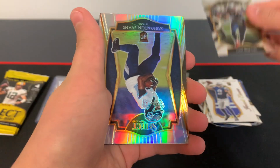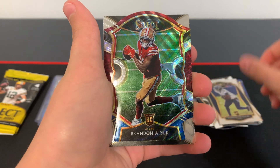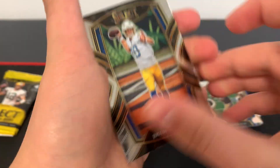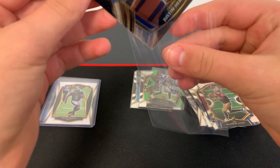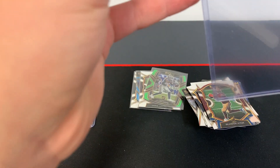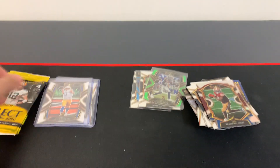Next pack, here we go. First card we got here is Cam Newton. Darrington Evans. Brandon Ayuk red, white, and blue. And a Justin Herbert again — oh my gosh, this is crazy! Another Justin Herbert. Another one. That is crazy.